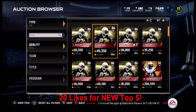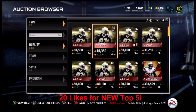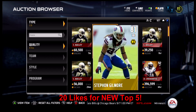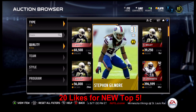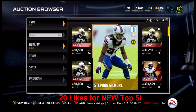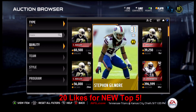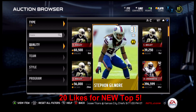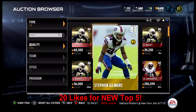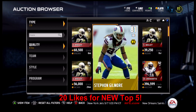Unfortunately the bargain buy at corner is not on the market right now, but you will be able to find him eventually. It's the 81 overall base card Stephon Gilmore of the Buffalo Bills, with a current market value around 6,000 coins when you can find him. Six feet tall, 92 speed, 73 awareness, 59 tackling, 86 man, 89 zone, 81 press, and 77 play recognition. Awareness and play recognition aren't ideal, but for a base player you're getting six feet tall, 92 speed, good coverage skills, and for under 10k this card is very solid.